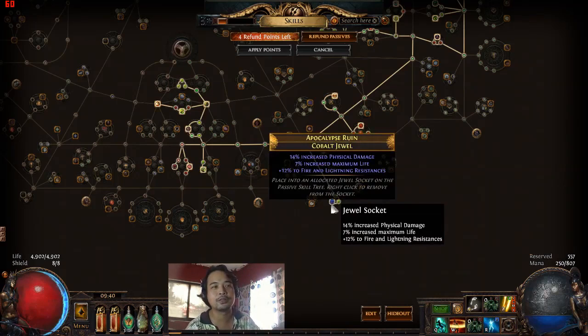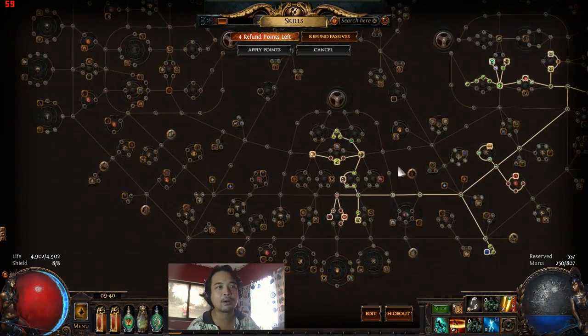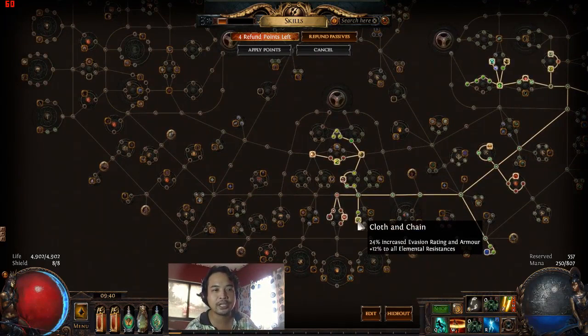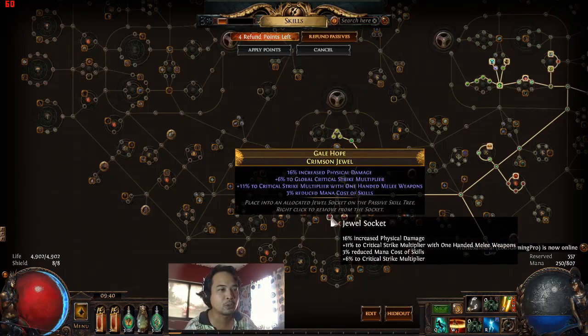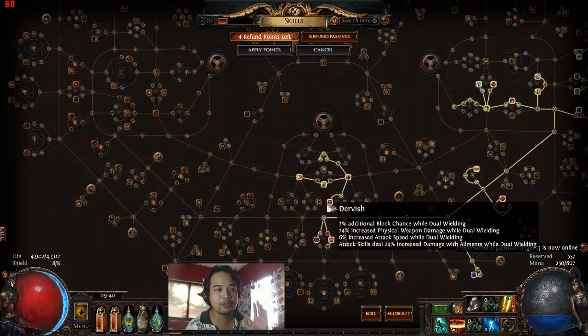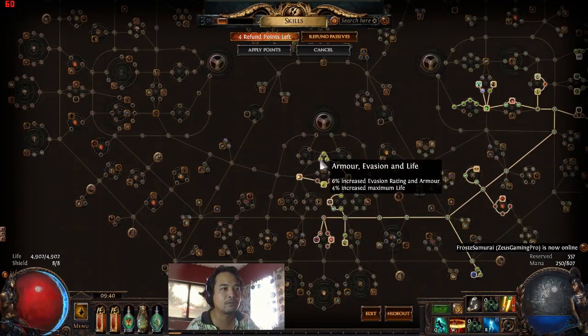Evasion nodes here, another jewel socket with physical damage, life, and some resistances. We went to the left side — we are now in the Dualist skill tree. We took Cloth and Chain to further increase our evasion rating and armor and elemental resistances. Golem's Blood, another jewel socket, went up through the Dervish because this is going to be a dual wield build, Art of the Gladiator, Bravery, Master Farina, and all the armor and life nodes.